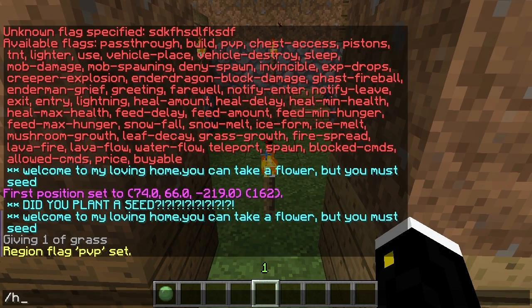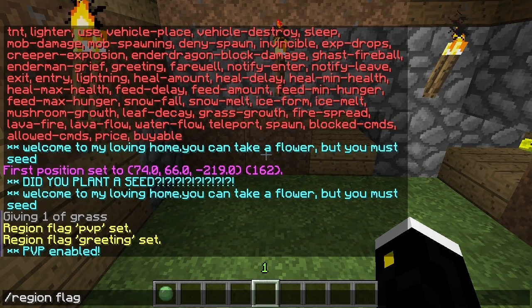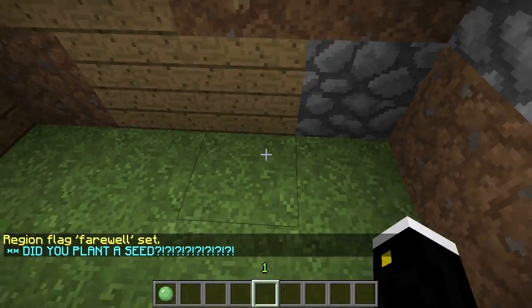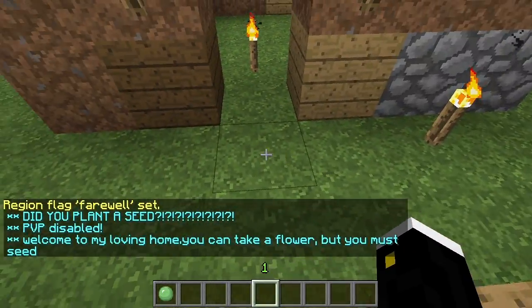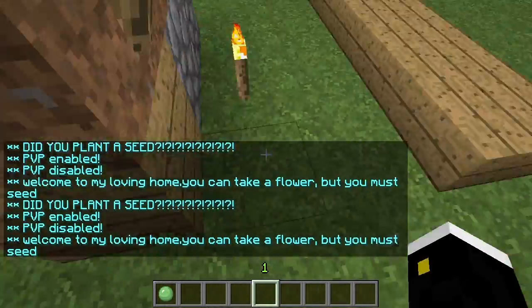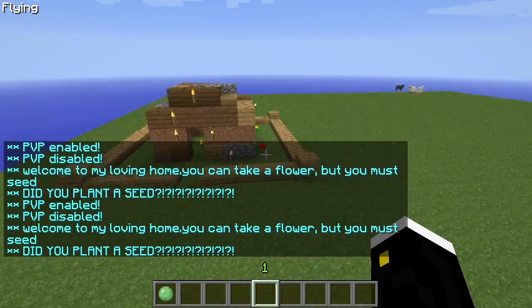Now we want to warn players, so we do slash region flag house greeting: PvP enabled. And we also do slash region flag house farewell: PvP disabled. As you can see, we're entering and leaving the region so the messages trigger a lot. But if you have a bigger region, the chat will be less spammy. That's pretty much all you need to know for WorldGuard.